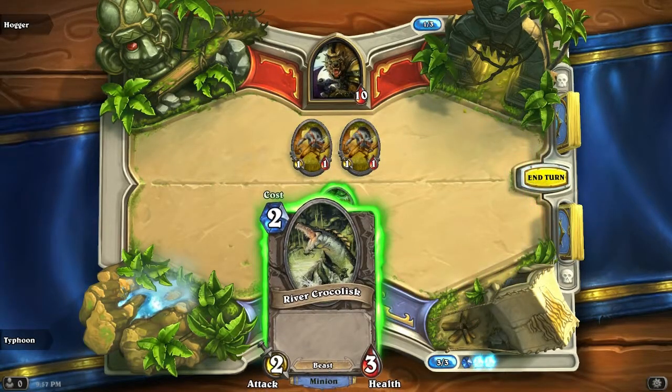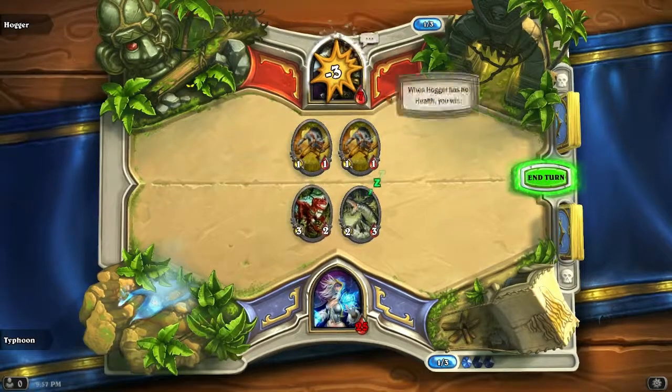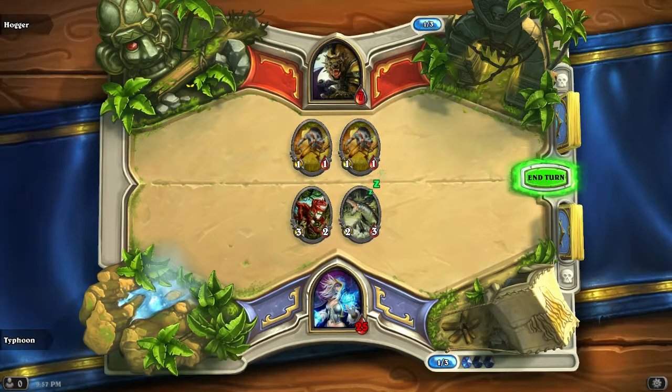Should I attack a gnoll or Hogger himself? Can I attack him directly? Why would it let me do that? Sure can. How come it let me... I don't understand, why would it let me attack him?